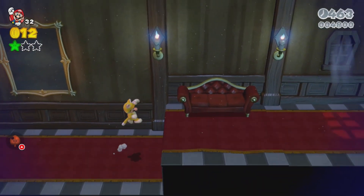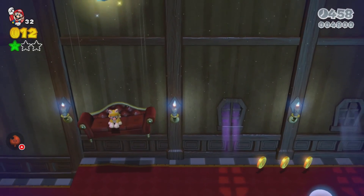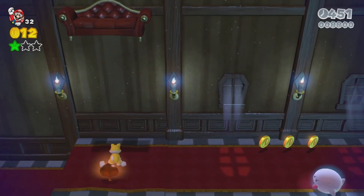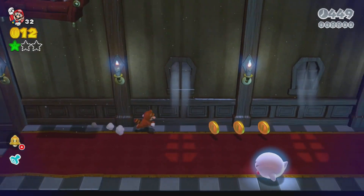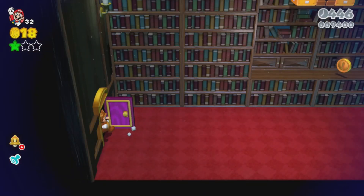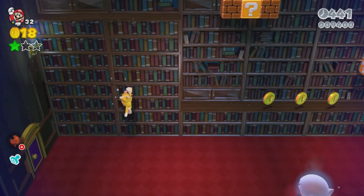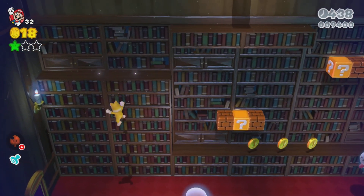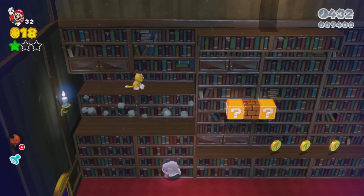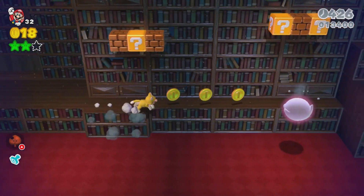As soon as you get out of that painting thing, go sit on this couch here - because you want to collect yourself a stamp. The second star is there, so just find a way to make it up there, and go on all these platforms, and eventually you go down to the second star, just like that.